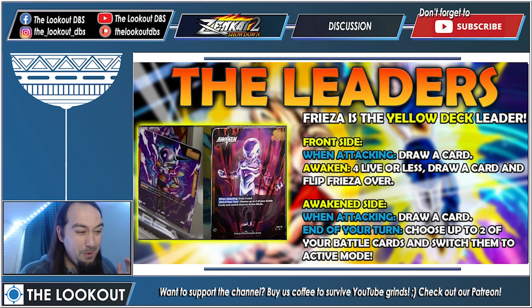Last but not least — and probably the most broken — is Frieza, the yellow deck leader. Yellow being the best color transitions from Masters into Fusion World apparently. Front side: when attacking draw a card, awaken at four lives or less, draw and flip. On the awakened side: when attacking draw, and at the end of your turn choose up to two of your battle cards and switch them to active mode. This means you can attack with your blockers and then restand them so they can block too — insanely broken.